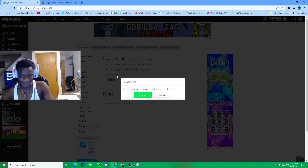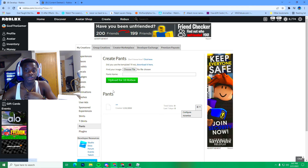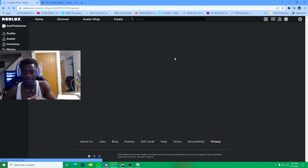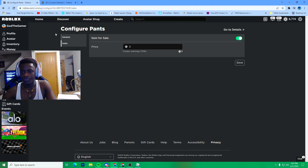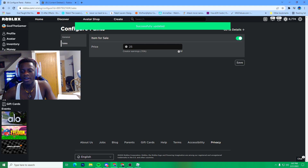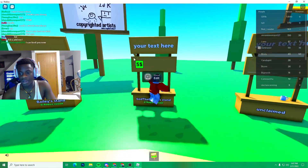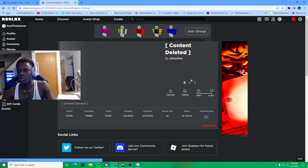I'll just make it that and then upload it. It costs 10 Robux, so you're gonna need Robux for this to work. Once you upload the pants, shirt, or t-shirt, you want to go to Configure, then go to Sales, then go to Item for Sale and set the price to however much you want. Keep in mind you only get 60% of it, so I'll only get 60% of whatever price I set. So let's say I make these pants 25 Robux. Now go in game — it should pop up. Let me just go ahead and rejoin, refresh, and then we're gonna rejoin the game.